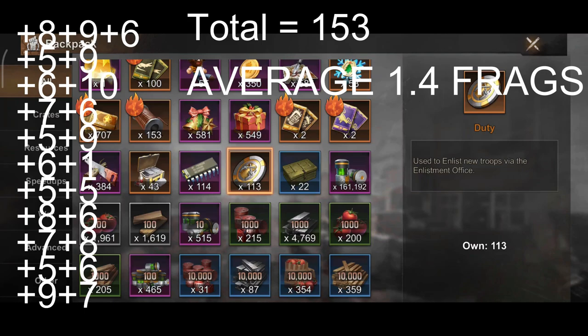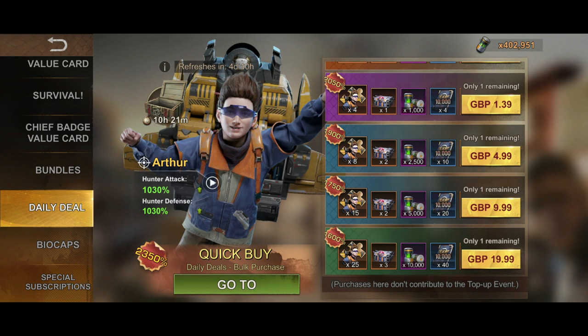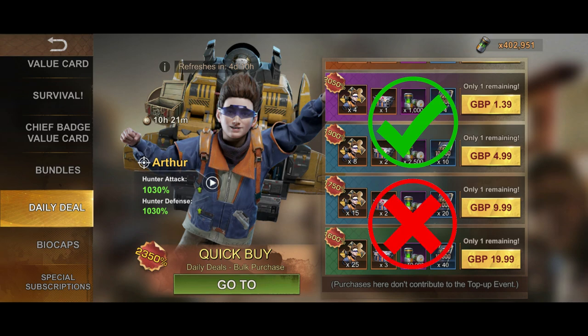If you cast your mind back to the old daily deal, the value of each legendary fragment was roughly about 50 pence per fragment. This means buying the first three daily deal bundles you are getting value for money, but the last two at £9.99 and £19.99 you start losing out, so I would avoid them.